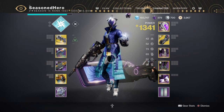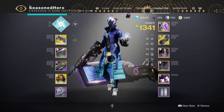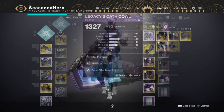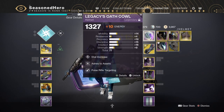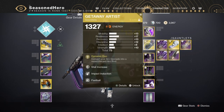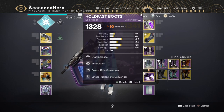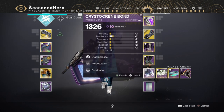Now let's cover the main mods that complete the build. For Head: Minor Intellect, Ashes to Assets, and Pulse Rifle Targeting. Arms: Resilience, Impact Induction, and Fastball. Chest: Discipline, Unflinching Pulse Rifle Aim, and Unflinching Fusion Rifle Aim. Legs: Intellect, Innervation, and Fusion Rifle Scavenger. Bond: Minor Resilience, Perpetuation, and Distribution.